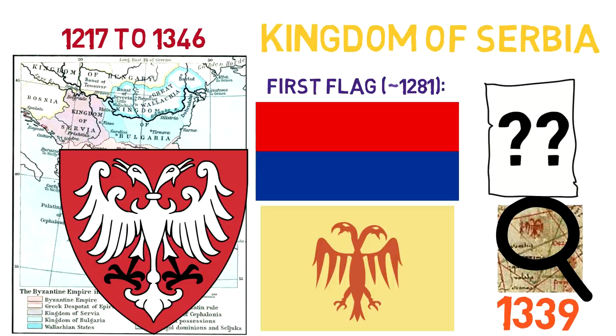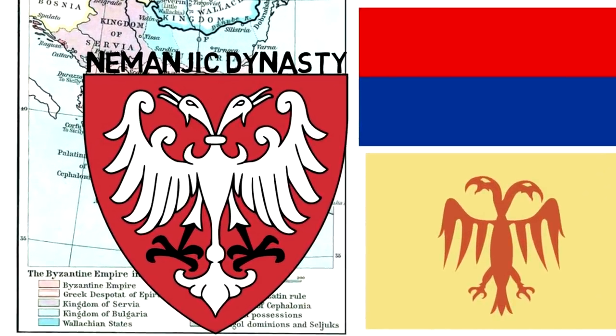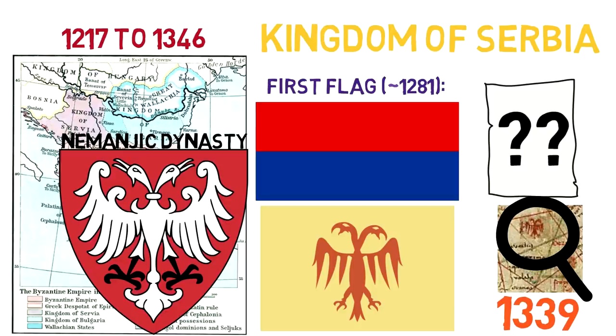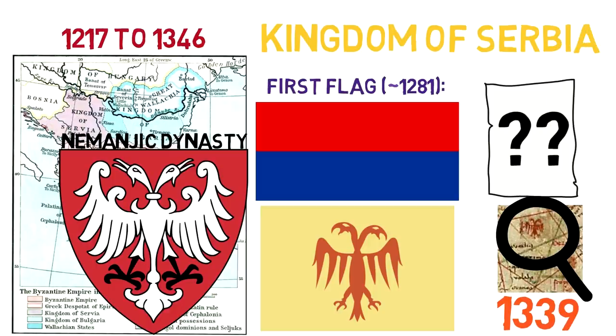It depicted what seems to be the first coat of arms of Serbia, very similar to the current one. It was the coat of arms of the Nemanjic dynasty — a double-headed white eagle. Generally, the double-headed eagle is associated with the concept of an empire. Most modern uses of the symbol are directly or indirectly associated with its use by the Roman Byzantine Empire, so the choice of the Nemanjic dynasty of using the double-headed eagle might be related to the Byzantine Empire and the fact that the region belonged to it.